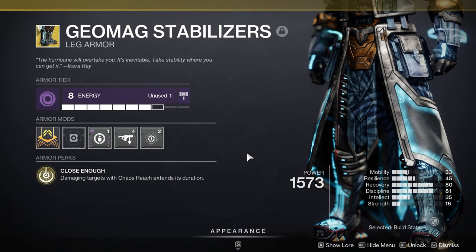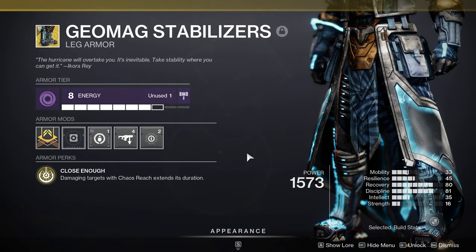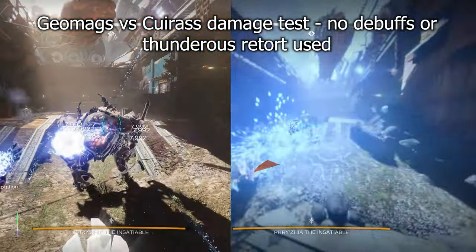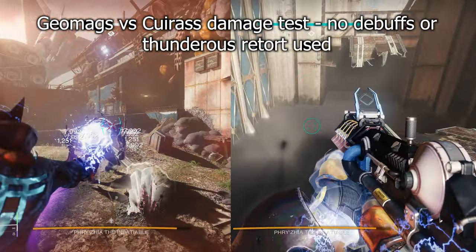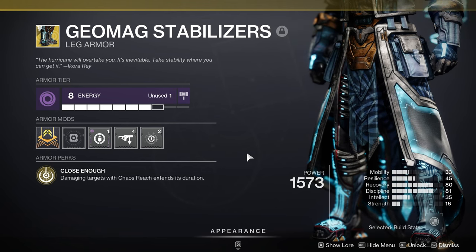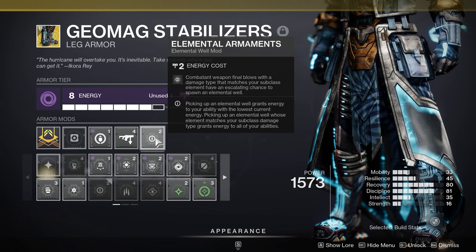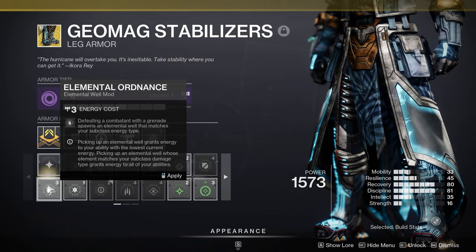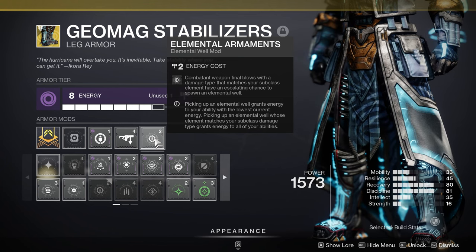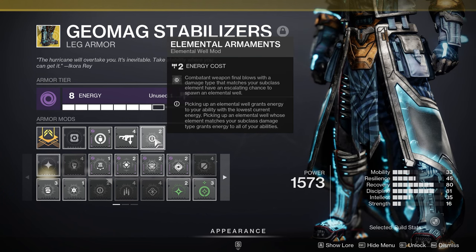Our exotic for today is Geomag Stabilizers. Whenever you damage a target with Chaos Reach it extends its duration, taking Chaos Reach from dealing decent total damage to dealing some of the highest total damage of any super in the game. Geomag Stabilizers takes Chaos Reach from an average TDO super all the way to beating something like a Cuirass of the Falling Star titan with Thundercrash. For mods, I'm using Elemental Armaments — getting kills with an arc weapon has a cumulative chance to generate an arc elemental well, which tracks onto us and generates a Font of Might buff as well as increasing super regen through Font of Wisdom.